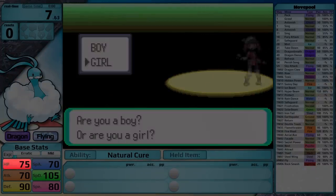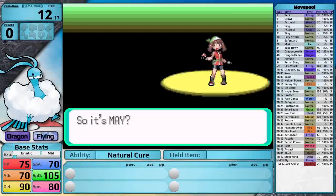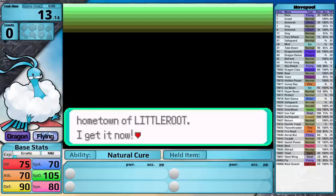For base stats, it has 75 HP, 70 Attack, 90 Defense, 70 Special Attack, 105 Special Defense, and 80 Speed. So it's essentially a defensive Pokemon with balanced attacks and pretty good speed.